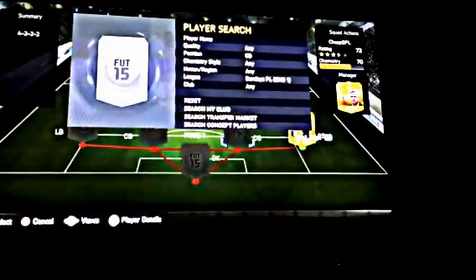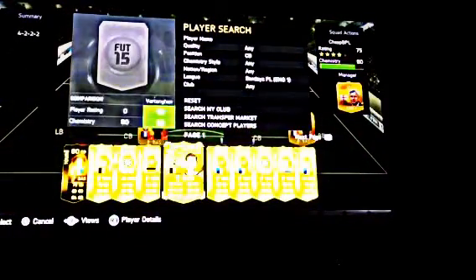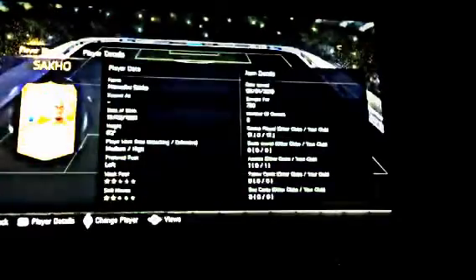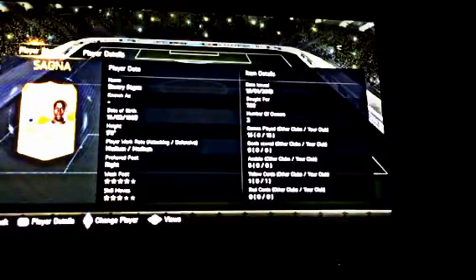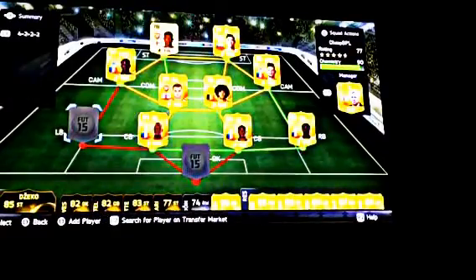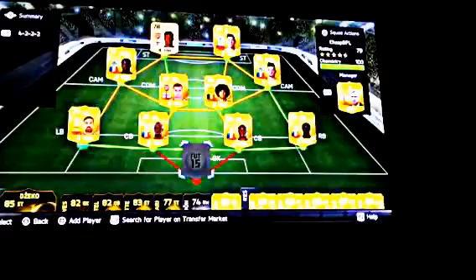Sacco is going to be the next defender, and then the last one is Mangala. These French guys are all just super tall — 6'2", 6'2". Sagna is on the side so he's 5'9", that's okay. For the left back, there's a few people you could use, but I went with the cheapest just to keep it cheap, like the title obviously says — cheap EPL. There's Alberto Moreno who's pretty good, but I went with Jose Enrique. He gets the job done, he's just as good.